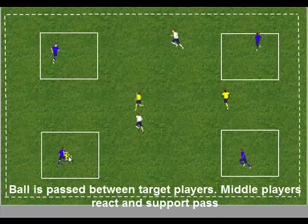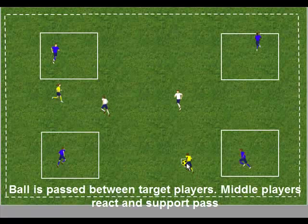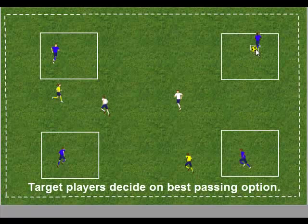As the ball is travelling, the team in possession must react and support the player on the ball. If the middle players receive the ball, they pass the ball into a target player to score a goal. If the ball is passed from one target player to another target player, that also scores a goal.